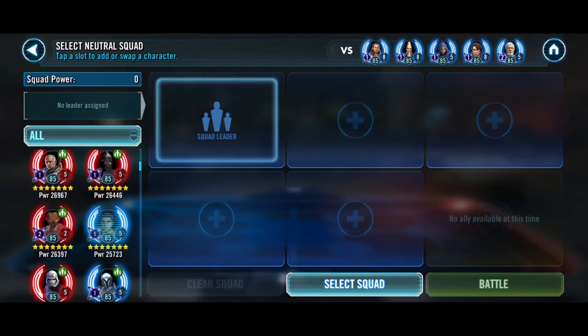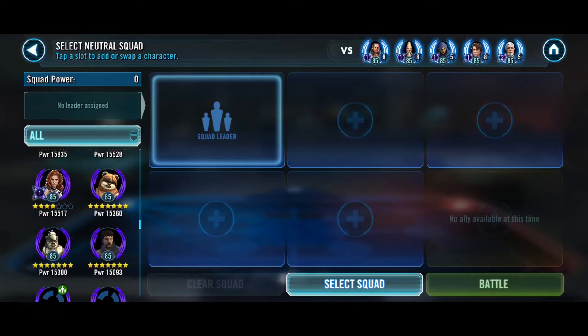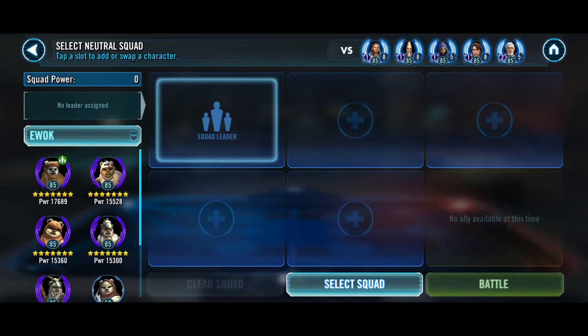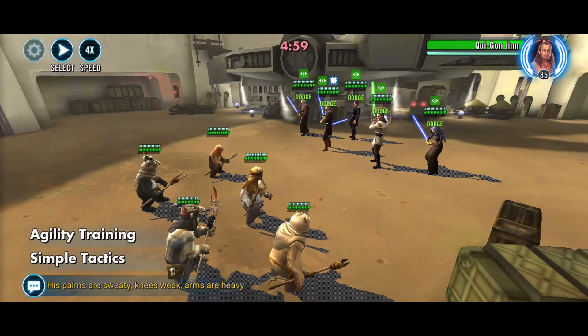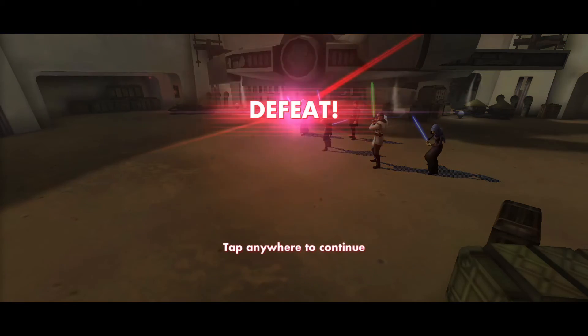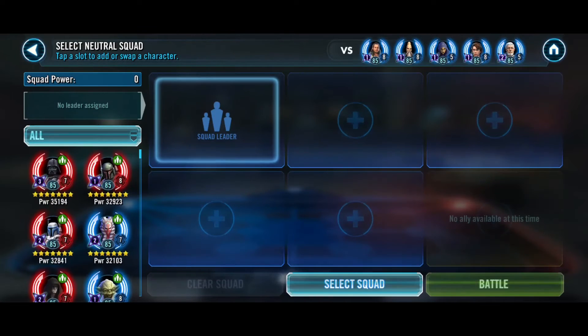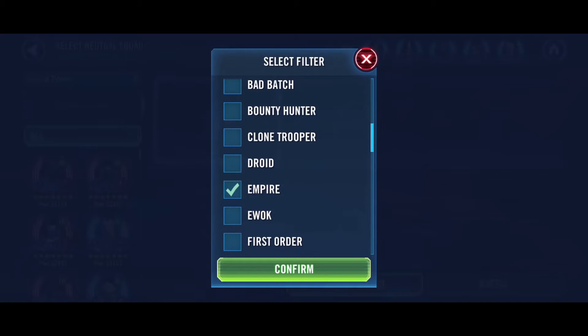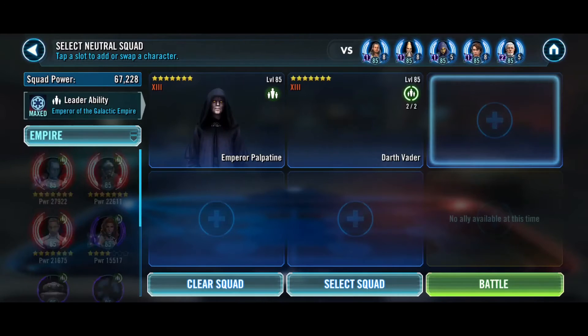We could try the Qui-Gon team. Let's put in some trash people to try and bait out some cooldowns — maybe Ewoks? We're hoping to get Jedi Knight Anakin's AoE out — that'd be the best. Maybe Old Ben's Mind Tricks too. We can work with that. Maybe we can Palpmobile — Empire. We don't have a tank, so hopefully they don't kill Mara Jade right off the bat.